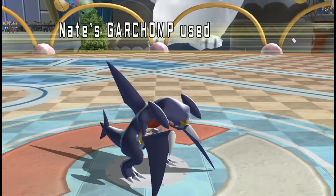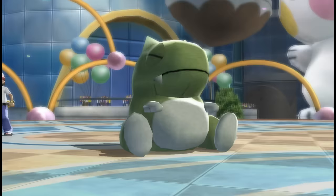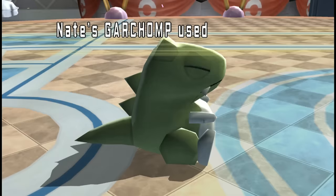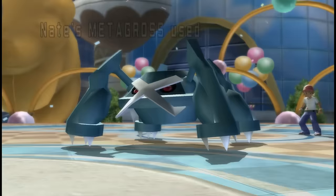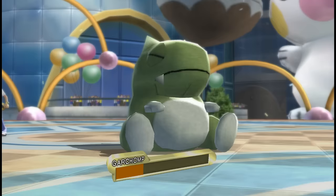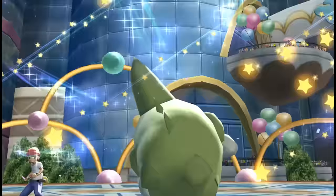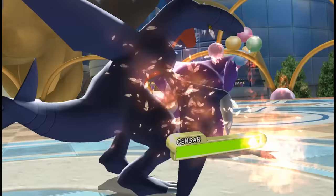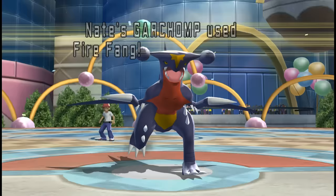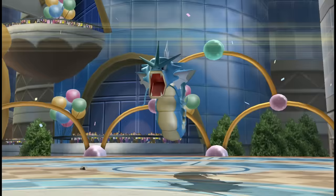Garchomp even thrived in Ubers, where Sand Veil and great matchups against the many Dragon types gave it a berth as a potential sweeper. As strong as the Swords Dance set was, Garchomp was too good to run only one set. The most notorious set outside of Swords Dance was the Substitute set — the uncounterable nature of Garchomp meant it would very frequently get setup. With Substitute, Swords Dance, and a choice of two attacks, Garchomp could rely on Sand Veil to get a devastatingly layered boost. A Lum Berry boosted it to Choice Scarf levels, while Bright Powder increased the chances of taking out something in the opponent's plan.